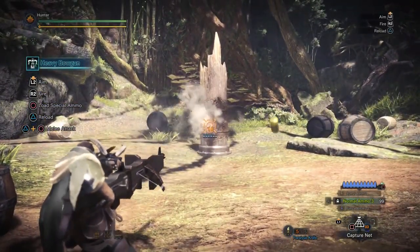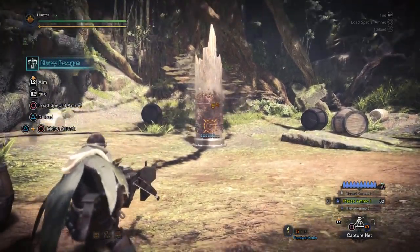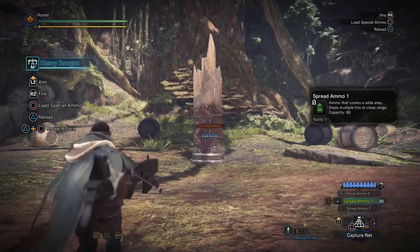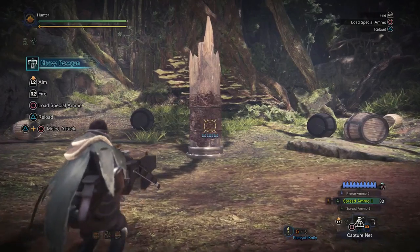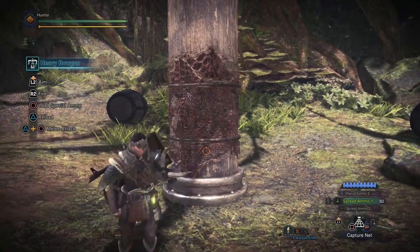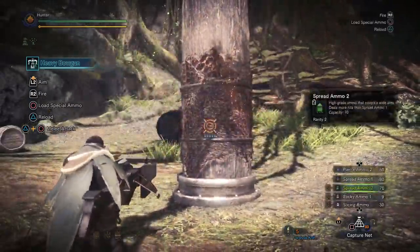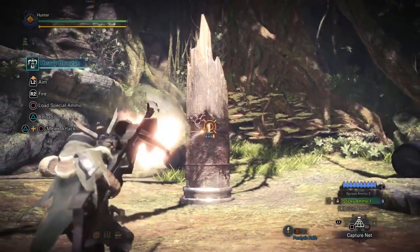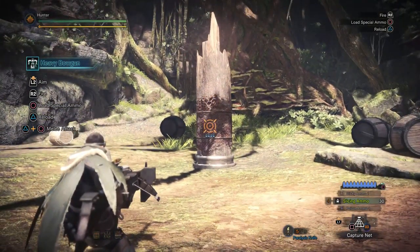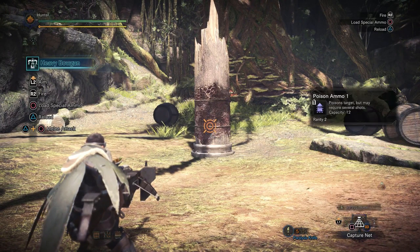Normal ammo three does more damage. Pierce ammo makes your shots do cutting damage, so you can cut off tails — always handy. Spread ammo — if I get real close, you can start piling on damage. It is 100% a shotgun. Slicing ammo also does cutting damage but in a different way — it explodes into lots of cuts.